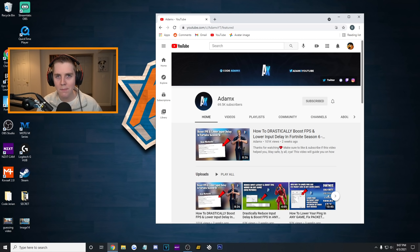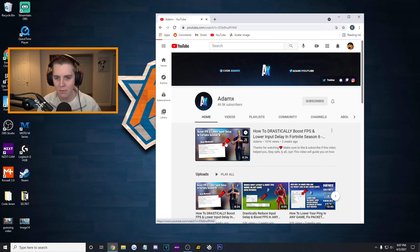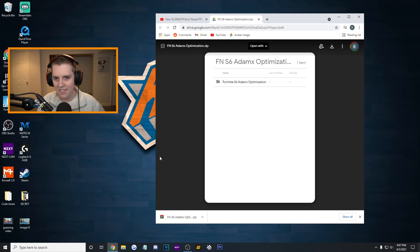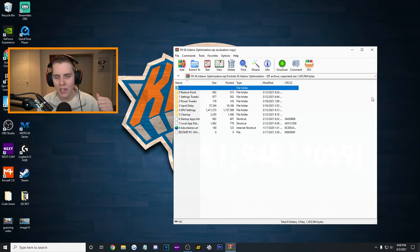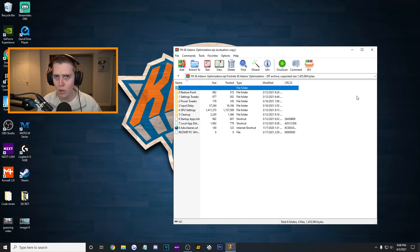Moving on to the AdamX pack. You can either download the pack in the description — I'm going to have a link down there — or you can go to his channel and subscribe to it. On his Season 6 FPS boost video, he has a link to the pack as well as a backup link in case the first one does not work. It is a zip file — you're going to need 7-zip or WinRAR for it. The name of it is Fortnite Season 6 AdamX Optimization. This dude tweaks for everyone — he's tweaked for like every big pro and they all have insane FPS because of him.